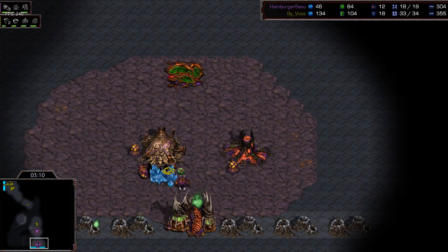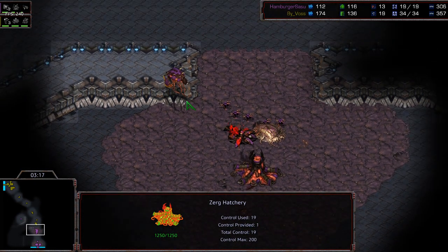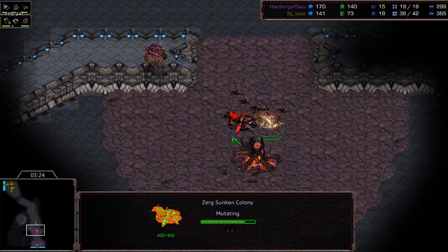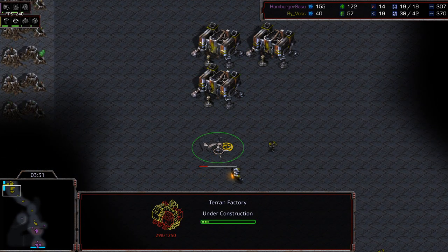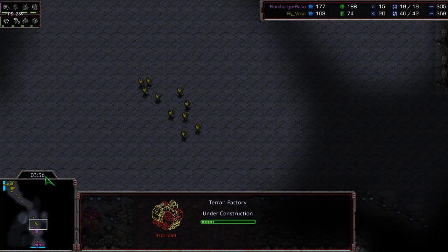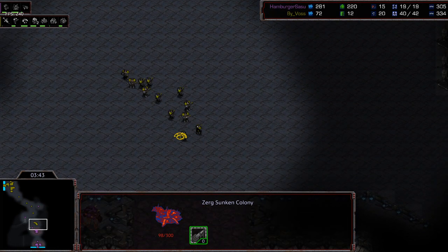The zerglings almost got one marine in the front but because there are too many marines, Humber had to turn tail and run back to his base. He now has a lair on the way because he has that single extractor mining gas — got that pretty early as he usually does. He's got a second sunken colony on the way in the front, while Vossi is finishing up an academy and a factory pretty early on.